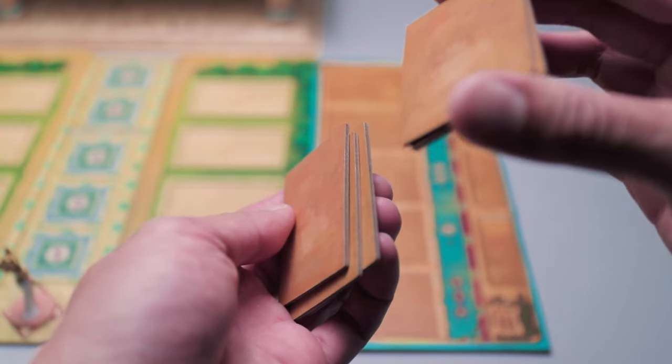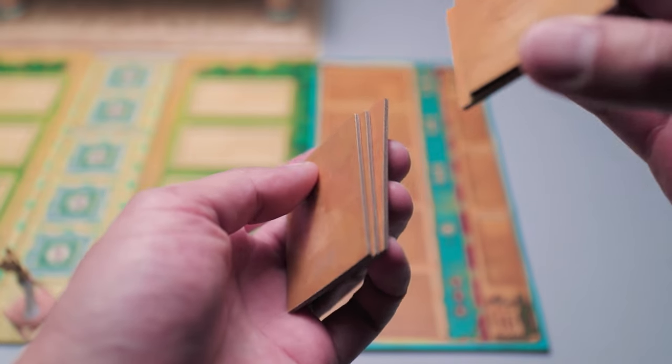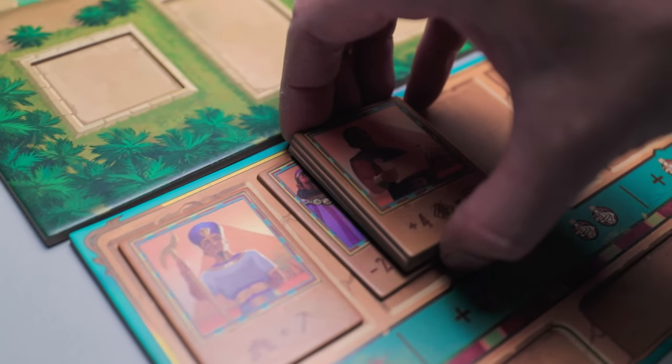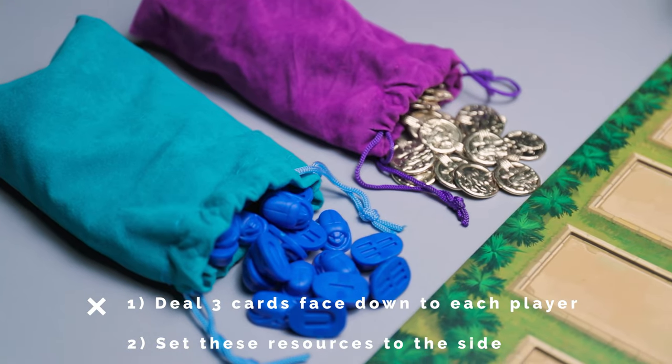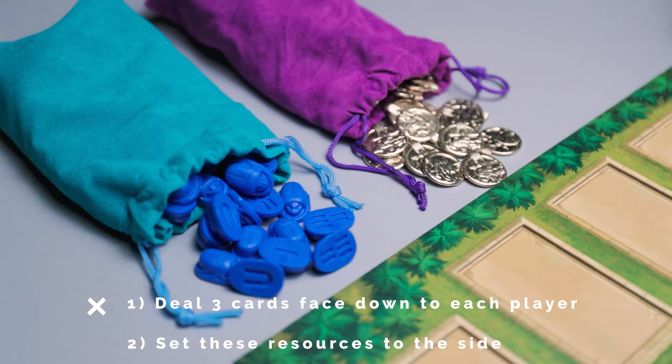You're going to shuffle five of these tiles, which are called the Worshippers of Sobek tiles. You're going to place them in a random order, face up. Now you have one deck of cards. You're going to shuffle all these cards and then deal three cards face down to each player.